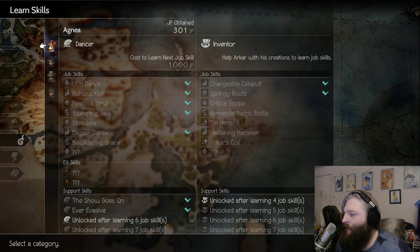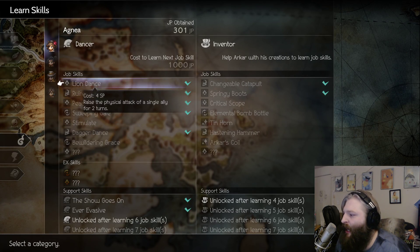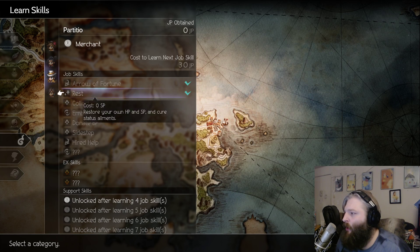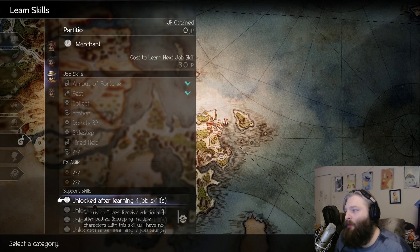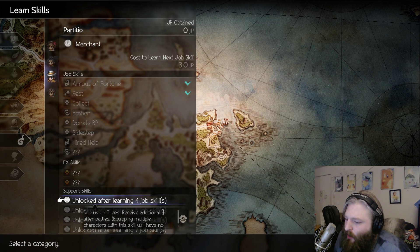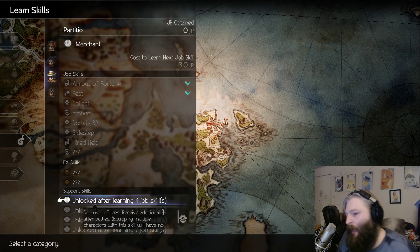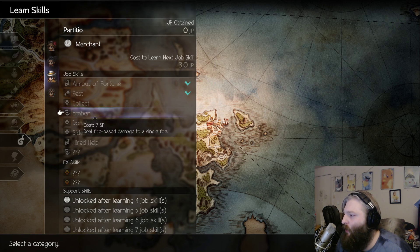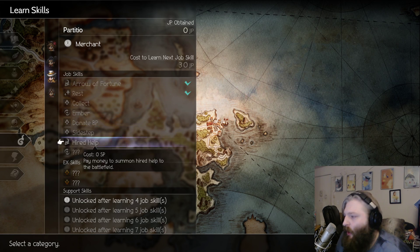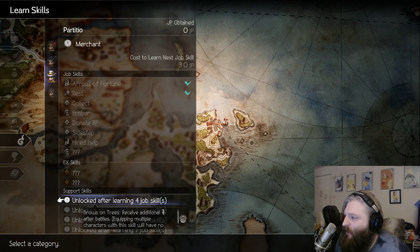These other characters all have something very important about why I'm picking them: lowering the amount of time it takes to grind support skills. The Dancer's Hardworker support skill gives additional JP after battles. Particio gets more money, and even though he might not be the best in combat, the fact that he helps you earn more money from fights, selling, and buying goods — plus his Arrow of Fortune giving more JP in every fight — is exactly what I want.